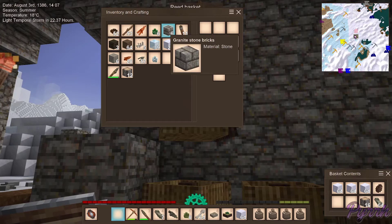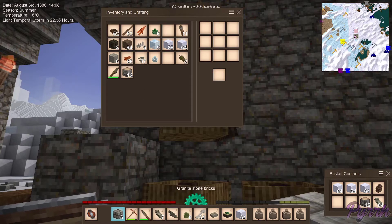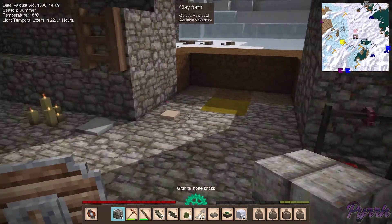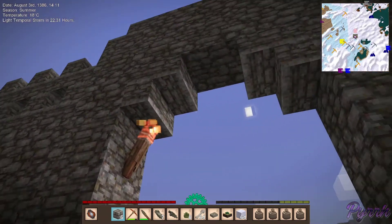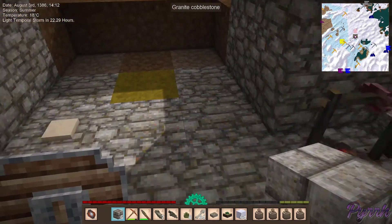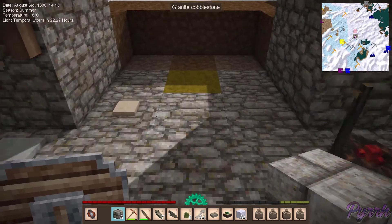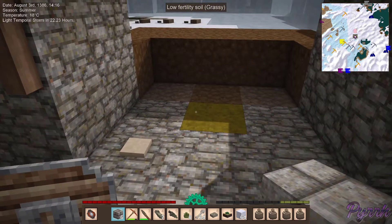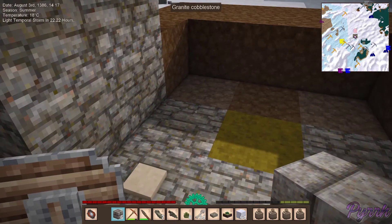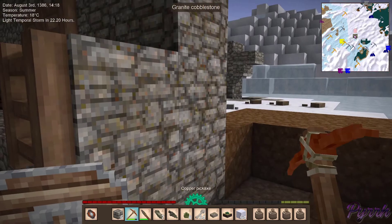We're going to go on a trader trip. Where should we put these granite bricks? I think they would look really nice out front, or do we want to start making the floor with them? I wonder how soon it'll be before I can replace that. I've only got six.